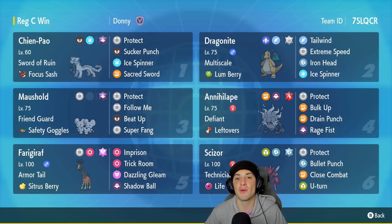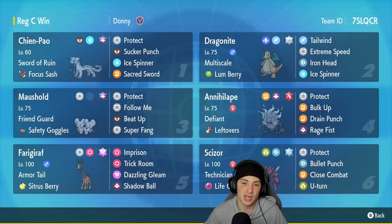Chien-Pao is going to be our first Pokemon for today's team preview. Chien-Pao, obviously top tier in the Series 3 ladder, with the Swords of Ruin ability and Focus Sash as its item. It's got Protect, Sucker Punch, Ice Spinner, and Sacred Sword. We got Dragonite in our second slot with Multi Scale and Lum Berry — Dragonite pairs up with Chien-Pao and he's very strong. It's got the Normal Tera type with Tailwind, Extreme Speed, Iron Head, and Ice Spinner.